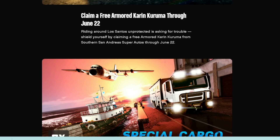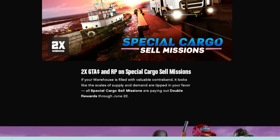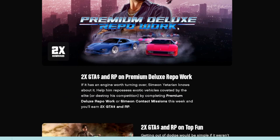By sourcing, storing, and modifying vehicle cargo, executives who own a vehicle warehouse can trade stock in import/export sell missions and earn a 50% bonus GTA money and RP. You can claim the free Armored Kuruma through June 22nd.